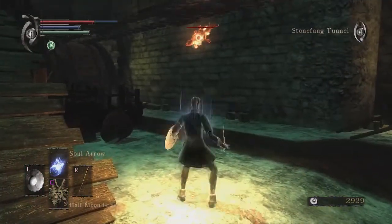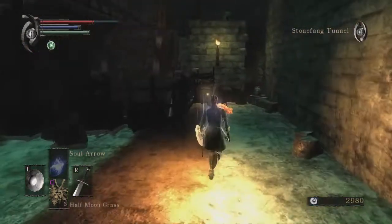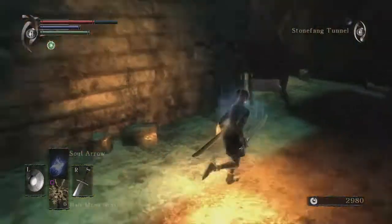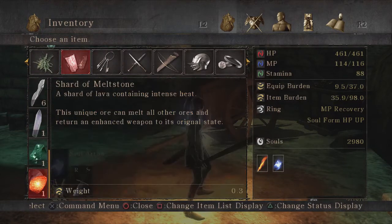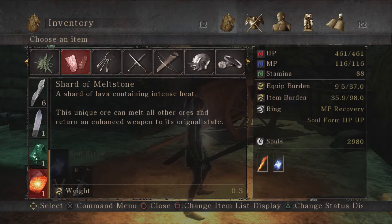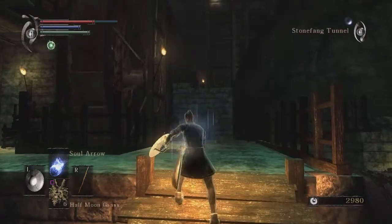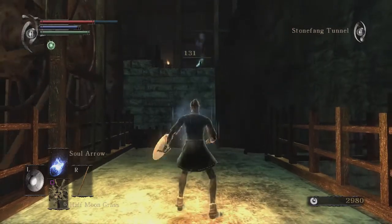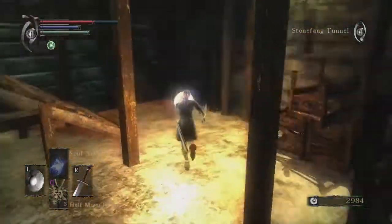Kill them. Shard of Melt Stone. A shard of lava containing intense heat — its unique ore can melt all other ores and return an enhanced weapon to its original state. So you can actually reverse your upgrading down a certain path like this. Pew pew! Love it.